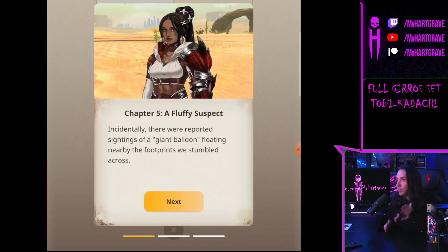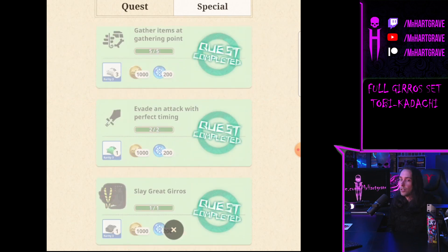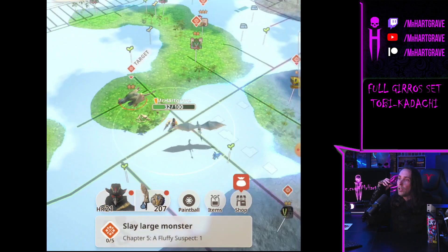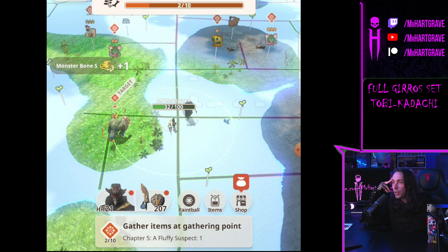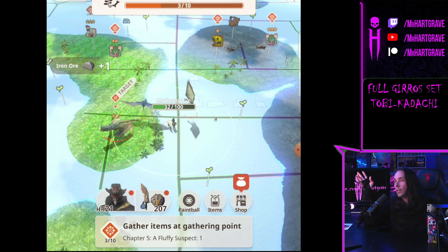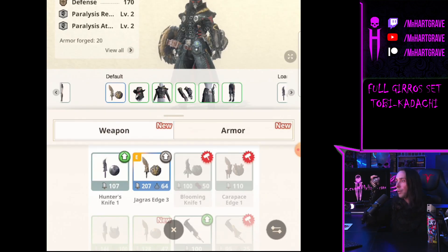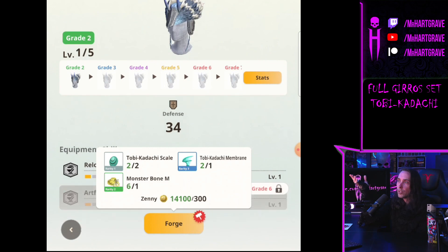Chapter 5 is going to unlock the Palamut, and that'll be my next video if you're curious. Like and subscribe, ring the bell — and who knows, maybe I'll start a second channel. Anyway, I'm going to show you the Tobi-Kadachi set and its skills as a preview. I don't actually like the Tobi-Kadachi armor set that much, but I do think the Tobi-Kadachi long sword is very cool and useful — it has lightning damage and is great against Rathians later on.